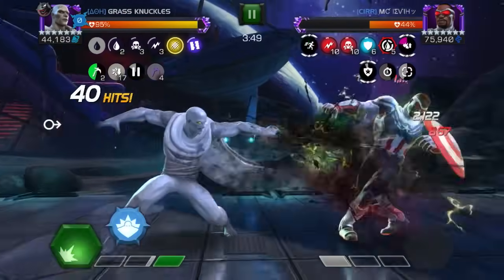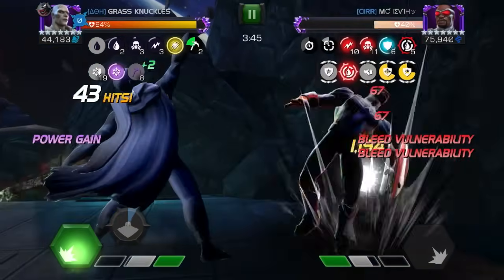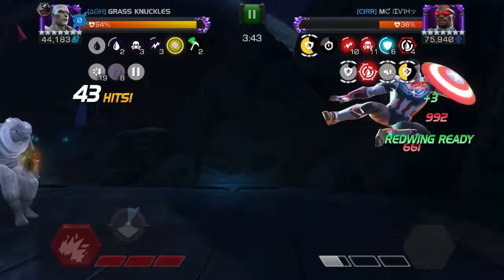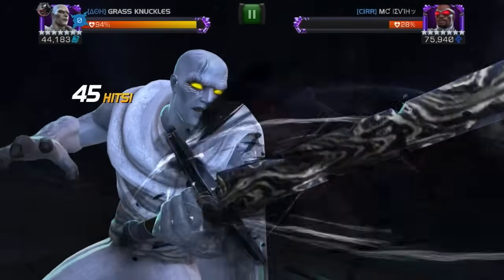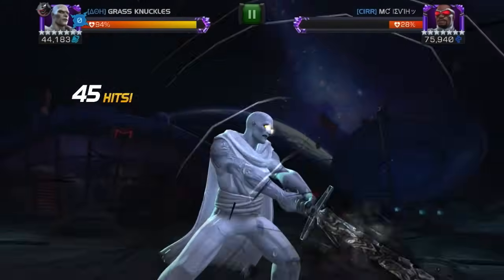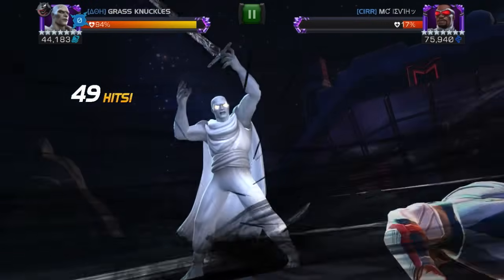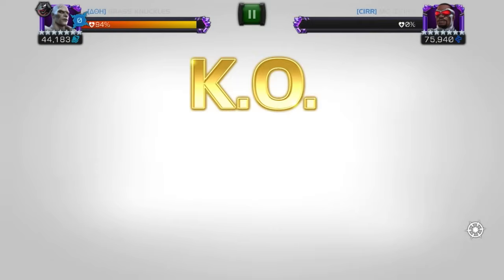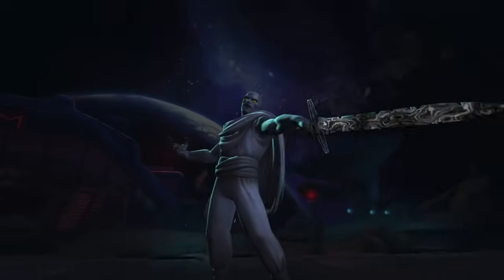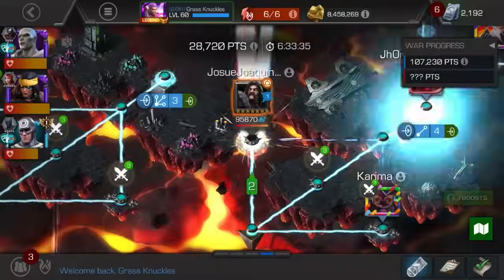At 95% health, we're still taking that instant rupture sometimes, but it's only doing like a percent of our health, so who cares. Go for a heavy attack, go for one more double medium, and then he's going to be dead with this SP3. We didn't have the Cowardice on us, so smooth sailing from here. You can see it does plenty of damage — and that's going to be the node 42 fight.